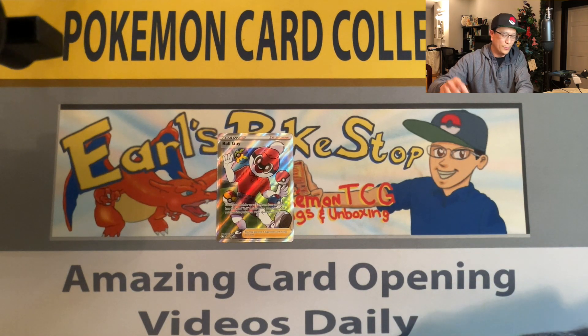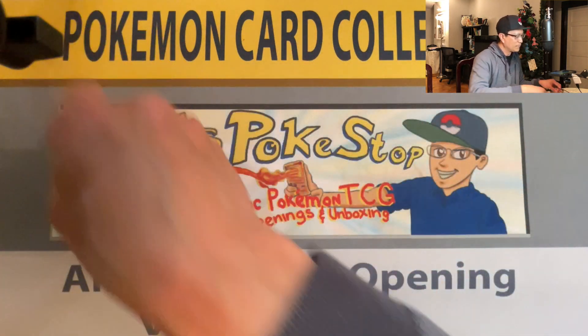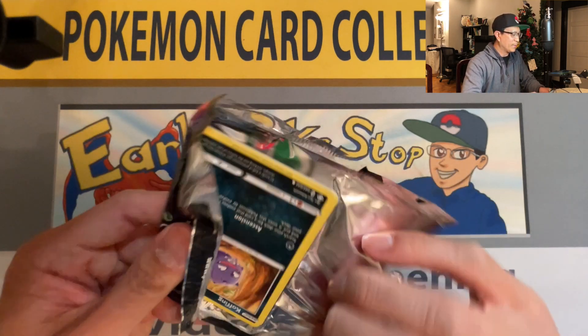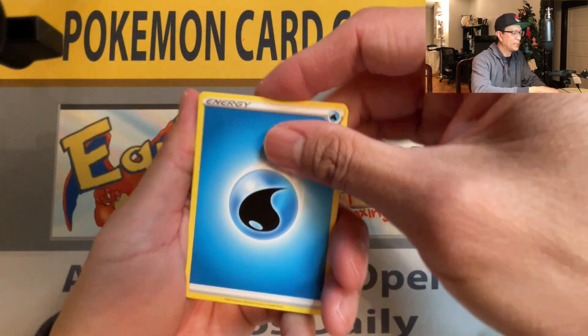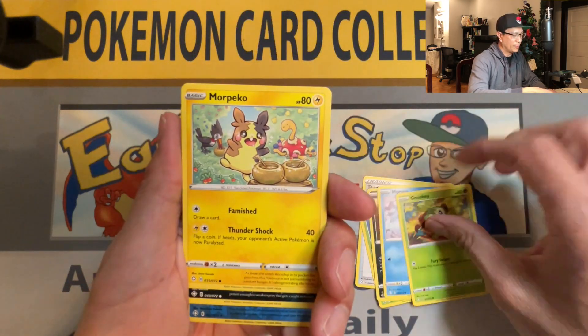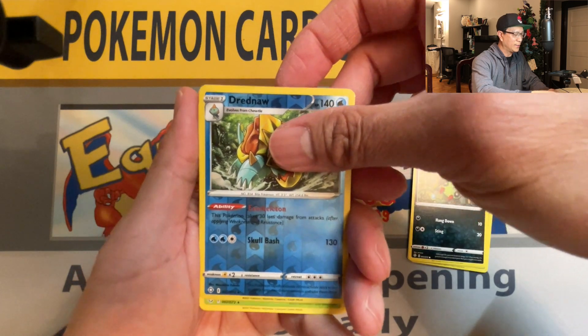Glad I opened that Mad Party Pin Collection box — full art trainer banger! There you go. Last pack magic, here we go! One more hit, we'll do it. Not a bad box, guys. Water Energy, Timburr, Tropius, Gym Trainer, Huffing, Horsea, Grookey, Morpeko and friends, Spinarack, Dreadnaw reverse holo, and Yanmega non-holo rare.